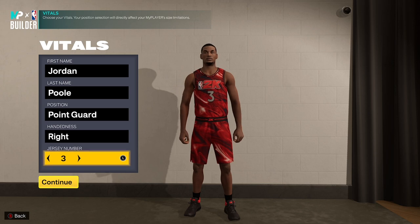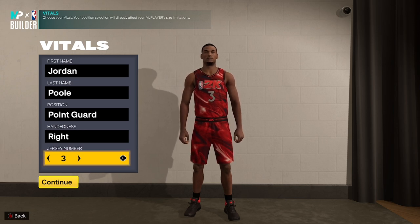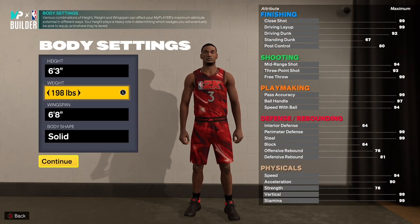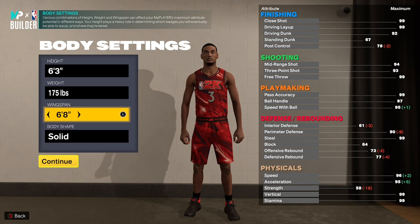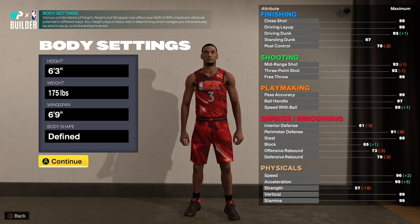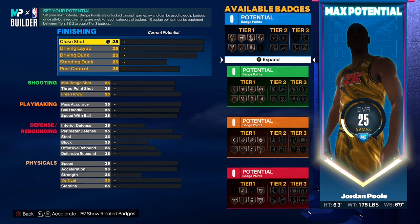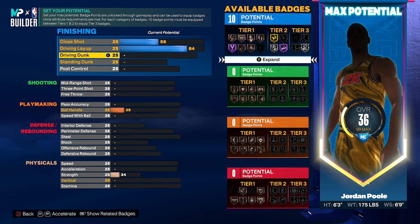Now let's get into the build tutorial. We've got Jordan Pool, point guard, right hand. Jersey number and name don't matter. Little secret: if you care about getting number three for Jordan Pool, go to the Trailblazers to start your career. Moving on to body settings — we're not messing with the height at all, staying at 6'3. Weight we're bringing all the way down to 175 pounds so we're moving light and quickly. Wingspan we're taking up to 6'9 so we get a little better contest. Body style does not matter — I usually go default.